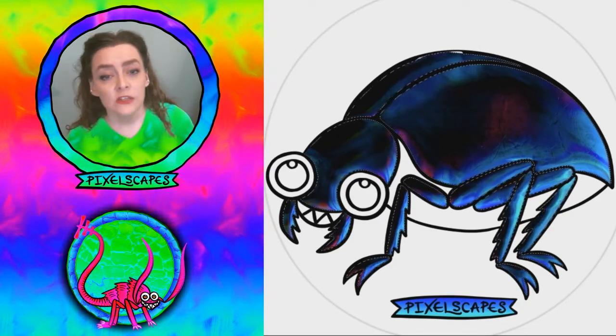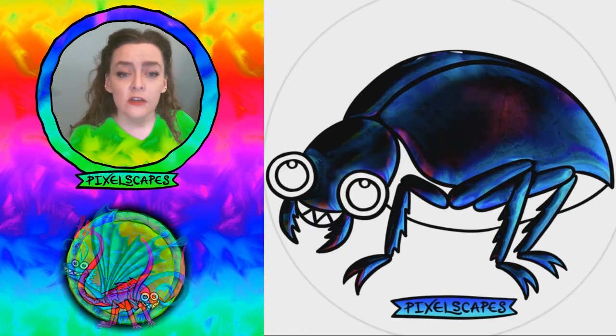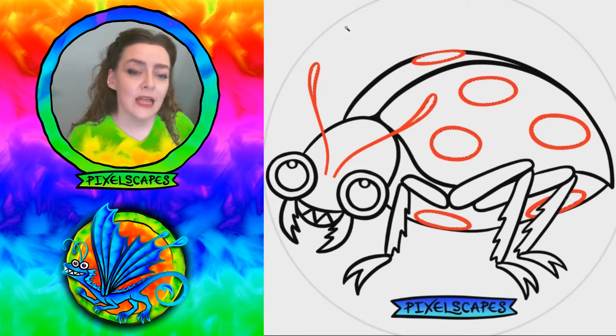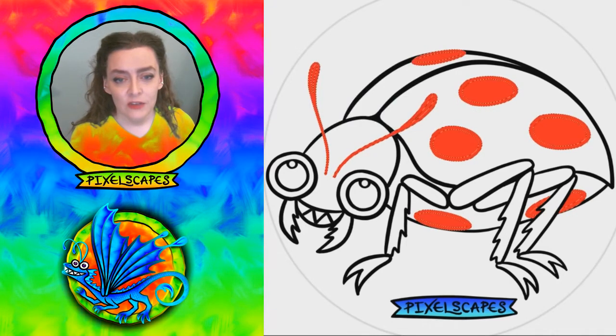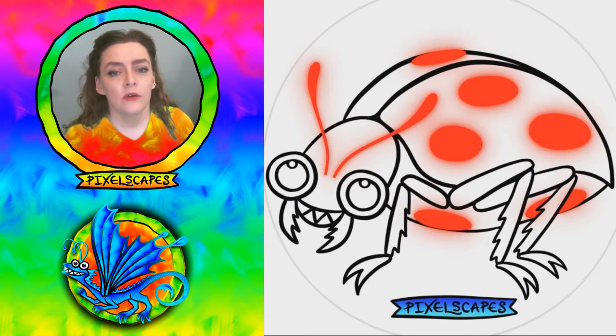That's my excuse and I'm sticking to it. So I used my iridescence rendering to make this very white texture, which I then turned to a bluish black, as you can see. And then I have my red spots and antennae, which I then have to just glow the hell out of them with a blur.